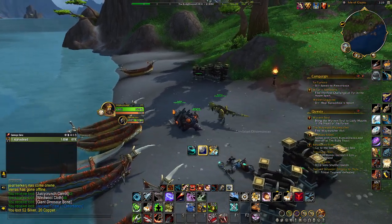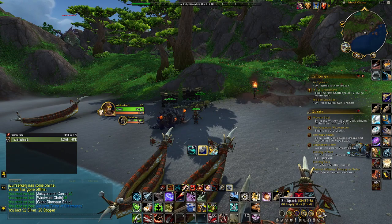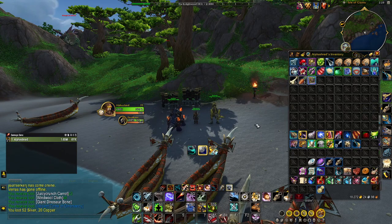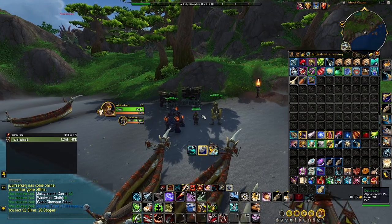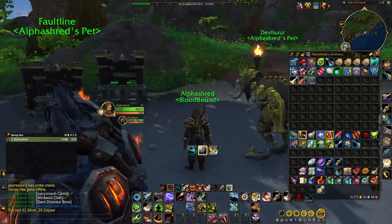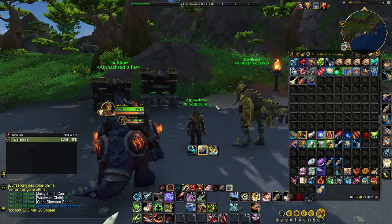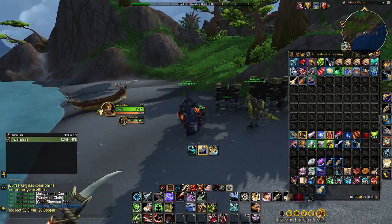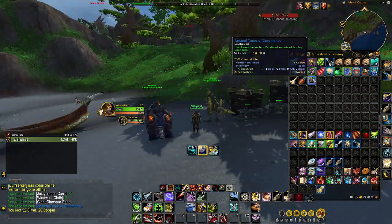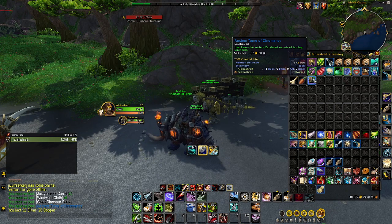You kill these Zandalari Dynomancers — I had to kill four to get mine. I don't know if I was just incredibly lucky or if they just drop fairly easily. This is my alt hunter; I'm actually going to start gearing him out because I like the PVP guild I'm in on this character, so I'm doing some PVP gearing right now. You need this tome to tame dire horns.